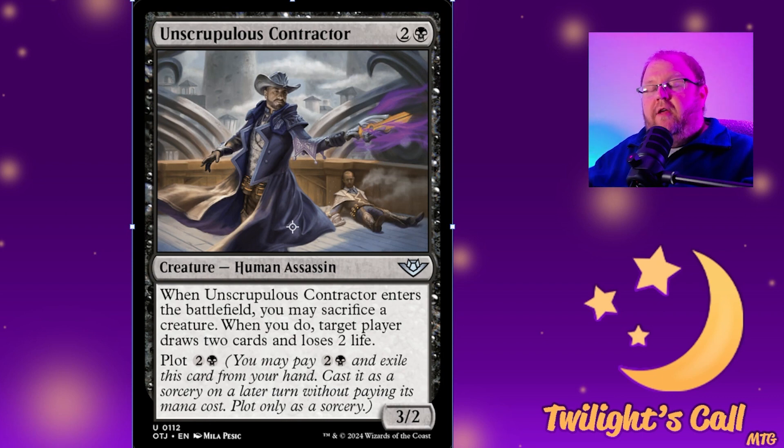You get a 3/2 body and the same effect as those card draw spells that make you lose two and draw two. The nice part is you can force somebody else to draw these cards, so you can use it as a burn spell if needed — which works really nicely with things like Thassa's Oracle.